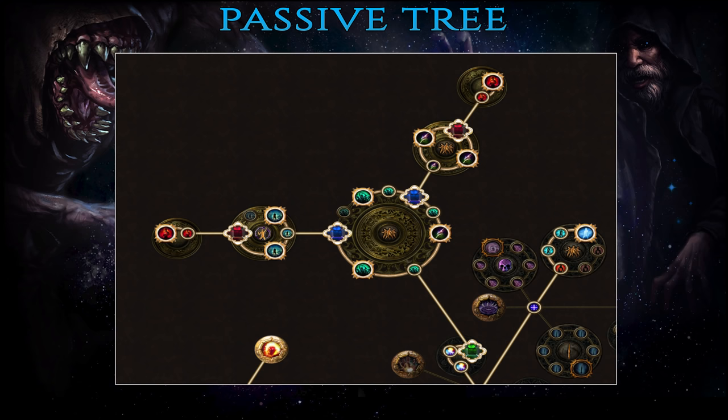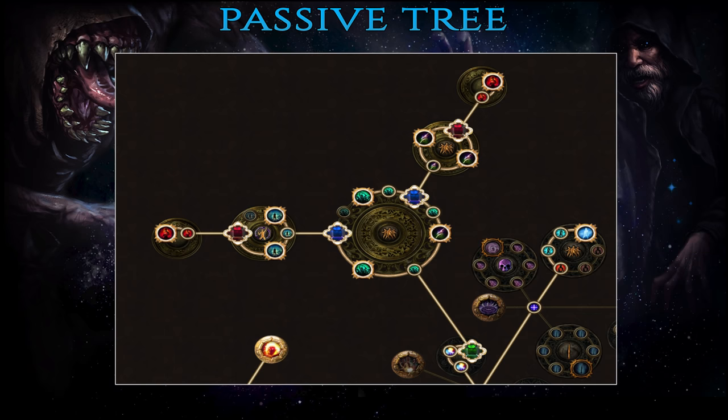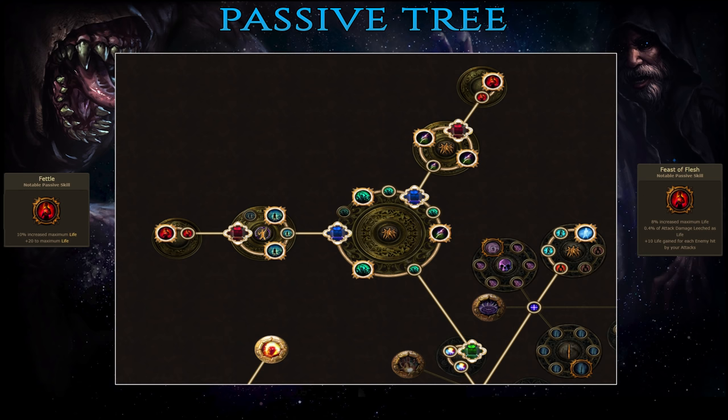Thanks to this passive you'll be able to equip some insane damage-boosting items on your Guardian instead of defensive ones. The second medium cluster jewel is all about DPS — the two passives you're looking for are Vengeful Commander and Replenishing Presence, both of which boost the effect of your auras, which are a large part of your build's damage output. Finally, on the small cluster jewels you're looking to get some extra life for yourself — ideally the Vital passive, but the much cheaper Feast of Flesh works too.